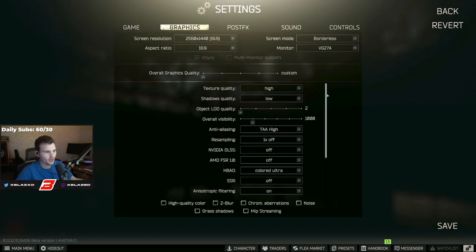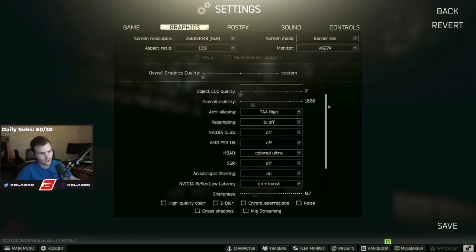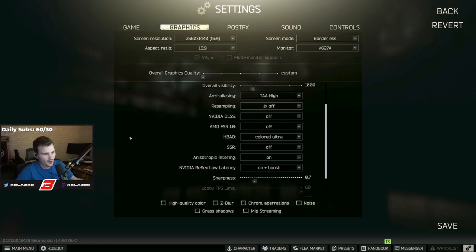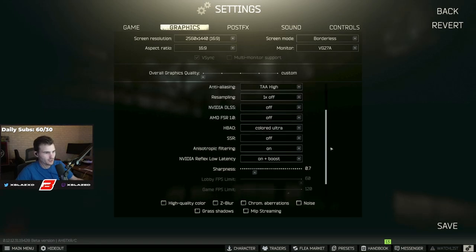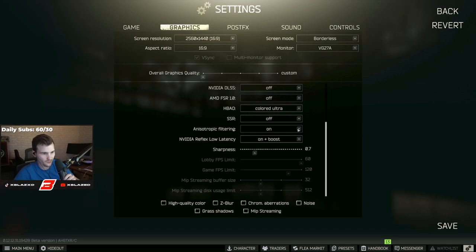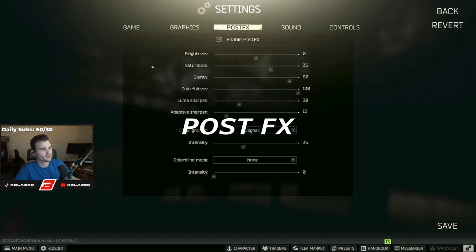Texture quality is high, shadow quality is low, LOD quality is down, overall visibility is down to 1000. Anti-aliasing is TAA high, resampling is 1x off, DLSS is off. HBAO is set to colored ultra, SSR is off, anisotropic filtering is on. Nvidia Reflex low latency is on and sharpness is at 0.7.